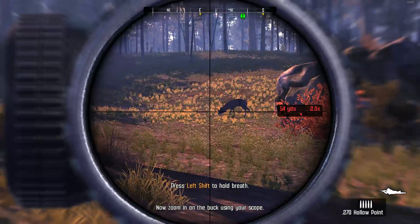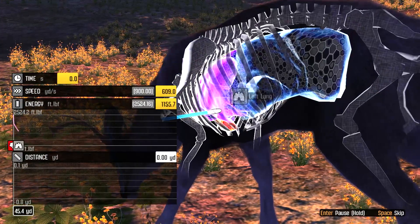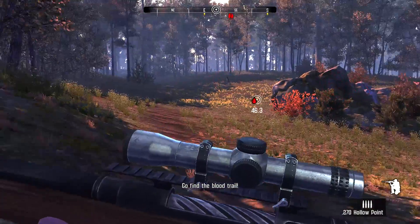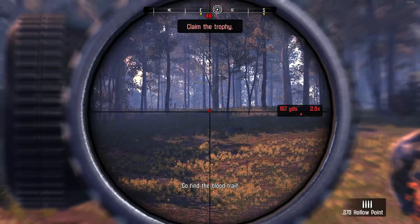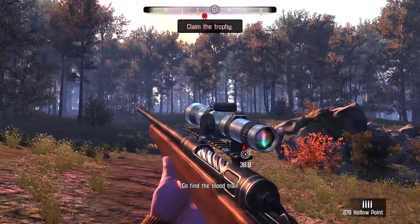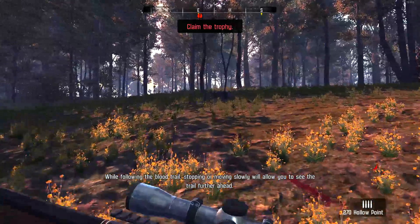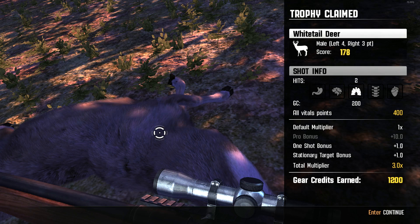Hold your breath to steady your aim. I'd like to go for a harder shot. Okay, that's not exactly where I was aiming. There's this indicator showing where you hit, and blood tracks show which way the animal went. The scope is weird — the little red circle sometimes drifts to the left and isn't centered, which doesn't make sense since there shouldn't be enough wind to move the bullet. We got 20 hundred credits for that, plus bonuses: a pro bonus for a big trophy and a one-try bonus for a single stationary shot.